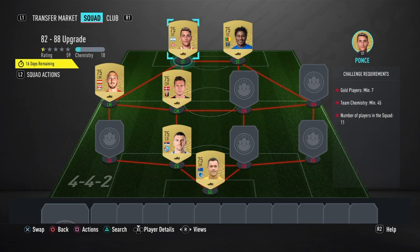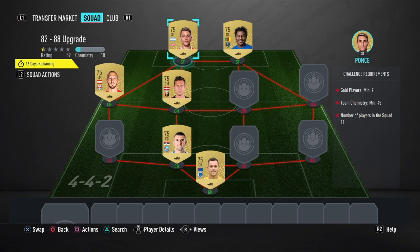And then we're going to finish off our gold players with a bit of a meme footballer — Blazikowski, because of his name, it's so hard to spell. I'd recommend for Jacob Blazikowski you maybe just type in his first name to get him to come up a bit easier. Put in Polish right mid-gold and you should be able to get him. So those are our gold players, but you'll see we're still on 21 chem — we still need 24 more chemistry.